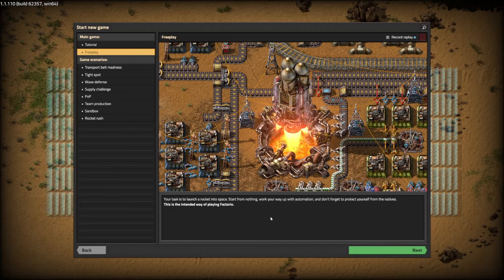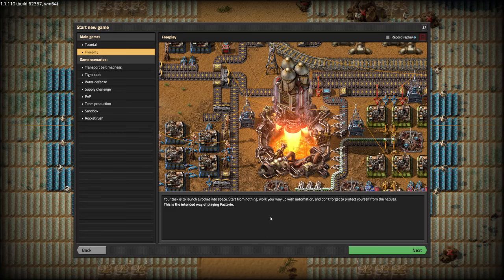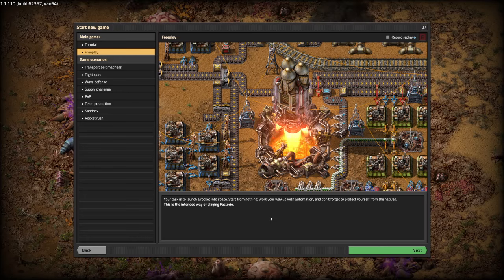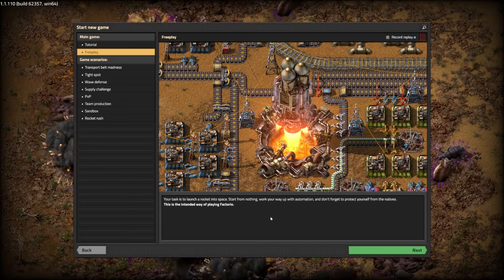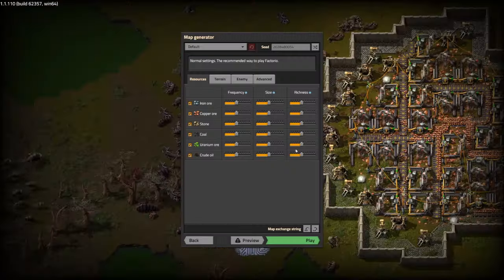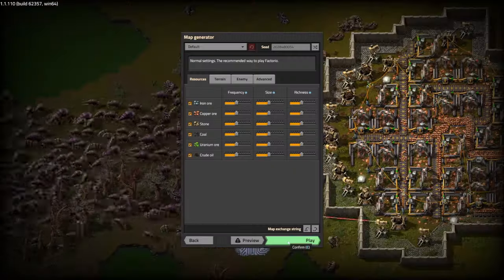The idea is that you crash land on an alien planet with relatively few resources to start with, and you have to automate, automate, automate until you are able to build a new spaceship and escape. Let's go with all the defaults — they should be fine.